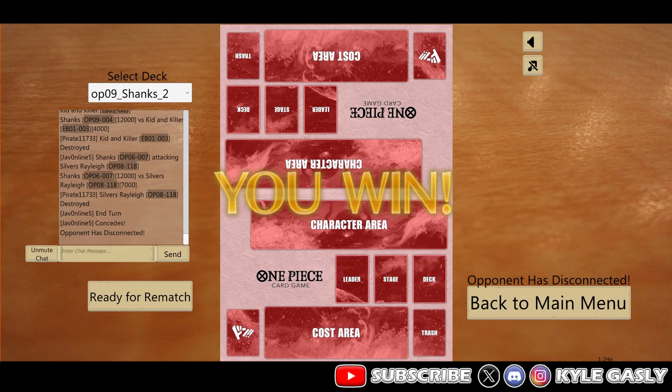There we go - the Shanks versus Shanks, us coming out on top making little tactics there. Big can do a little breakdown, but love Shanks - went in the mirror even with them dropping the big stuff. Being able to pick your spots is huge. Thank you guys for tuning in, I'll see you in the next one.